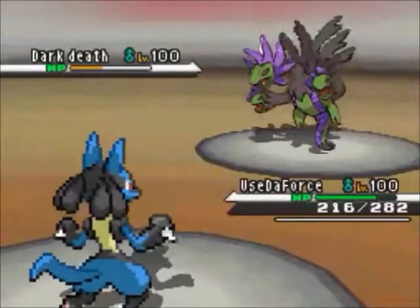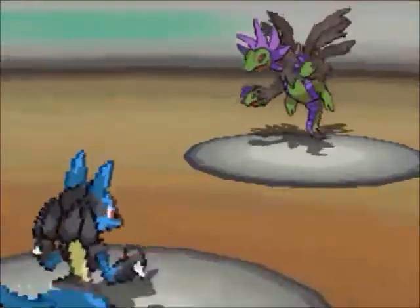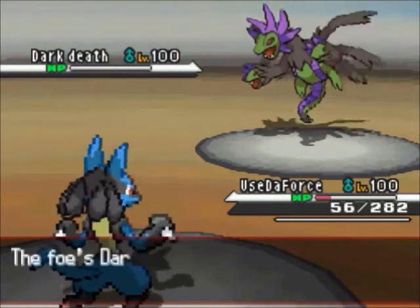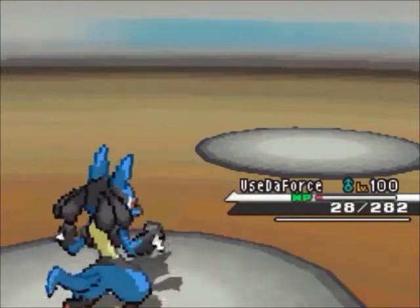It brings in my Lucario and I go for Swords Dance. Of course my opponent gets a crit, which means my survivability is nothing. So I go for Close Combat, take life orb damage, and there's not really much I can do about it.